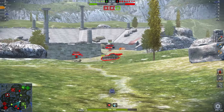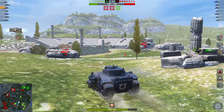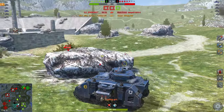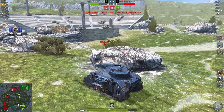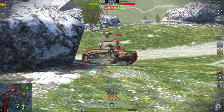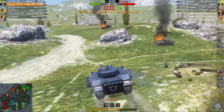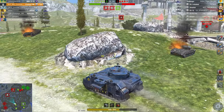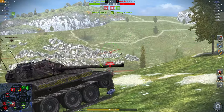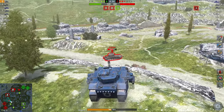In World of Tanks it's very beneficial to go for the side with fewer enemies, so you fight less simultaneously. You always want to be fighting one person at a time — it's more fun and results in less death and drama. The cap points are going up and there are three enemies over there. The tank destroyer has exposed himself, so I'm going to push forward and try to take him out before he can cause any harm.